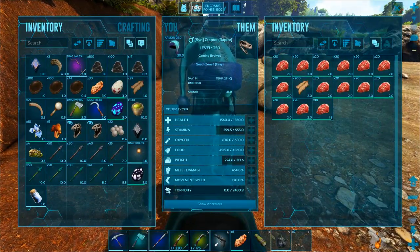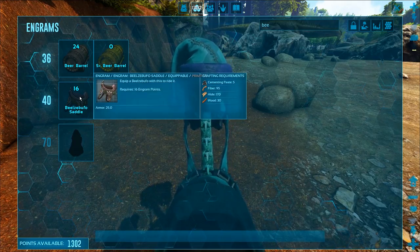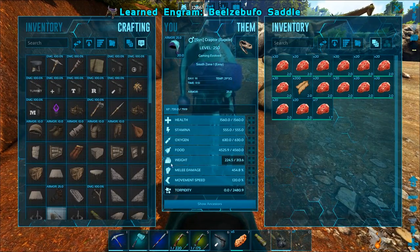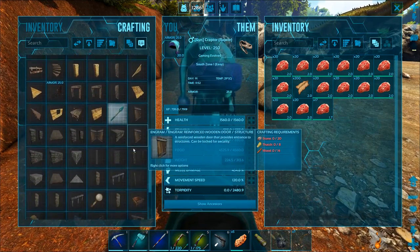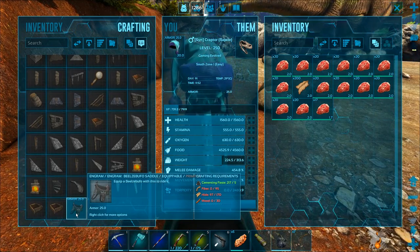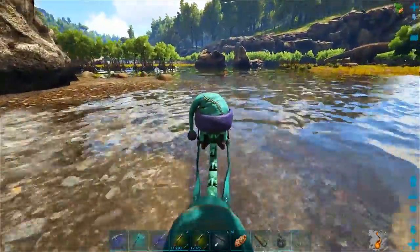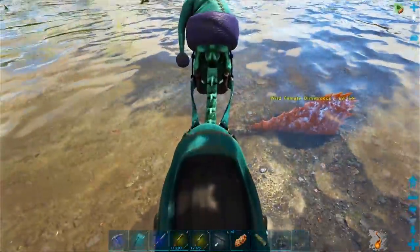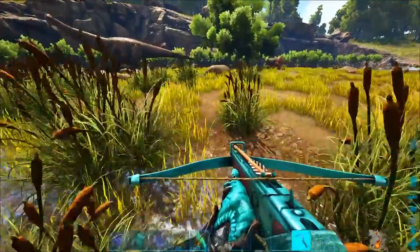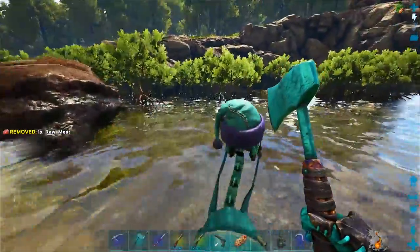What does the frog saddle take? Do I need a smithy for that? You don't need a smithy and I do have cementing paste on me, so we can make this actually - once I gather up the other materials. We need fiber - we need 95. We need 170 hide and 30 wood. Well there's our hide. Let's grab the fiber and the other materials over here. We need 95 fiber - sweet. And let's go gather up some wood, we need 30 and then we've got the saddle.